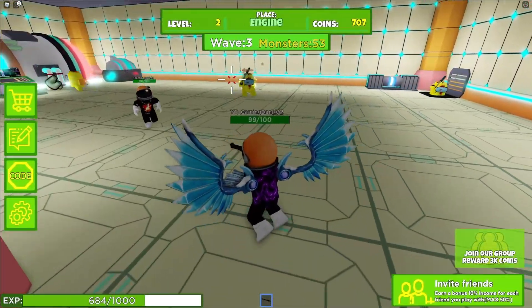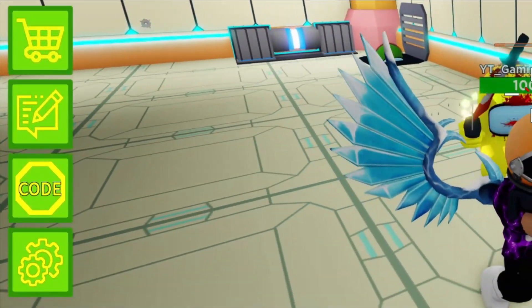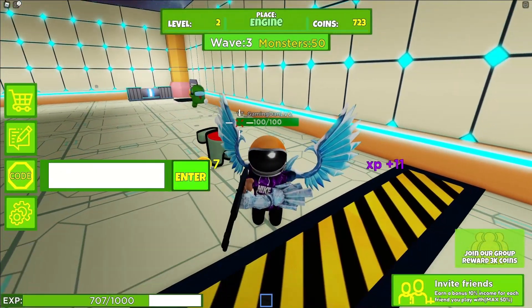To claim codes in this game, go over to the left and click on where it says 'code.' Then the code input will come up. These codes are in no particular order, so let's just get into it.